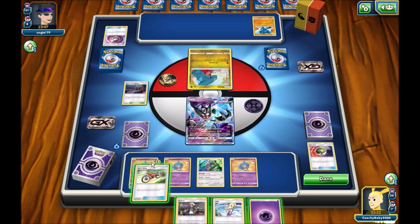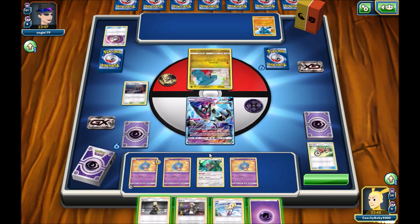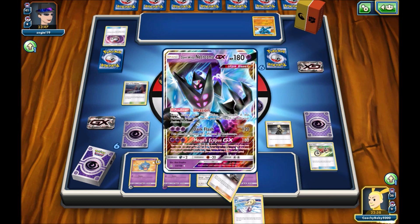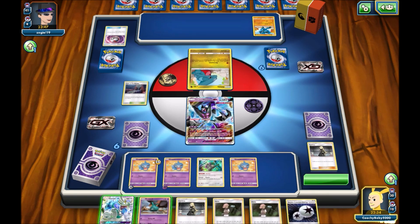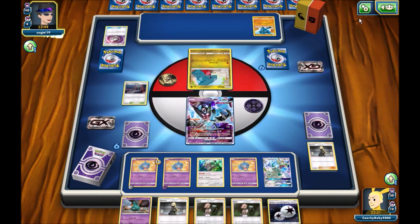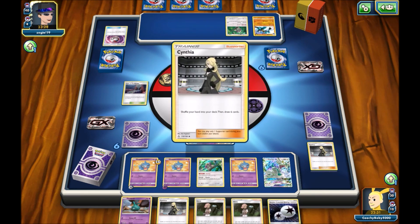If I get Banette, that would be pretty good. Although I'll get a Cynthia instead. So I'm getting Energy and then Cynthia. That means I will not actually be able to move my Dawn Wings out of the active. Slightly annoying, but whatever. Still got another turn where I'm safe.